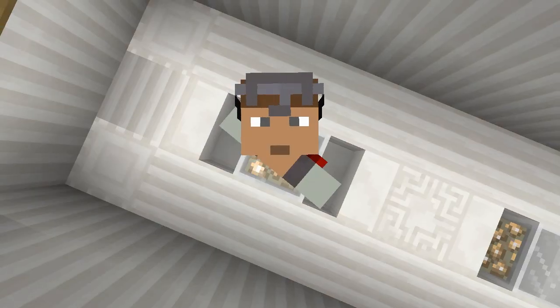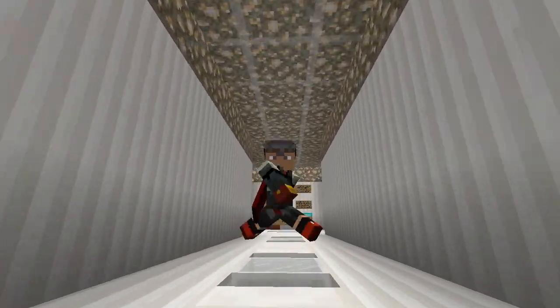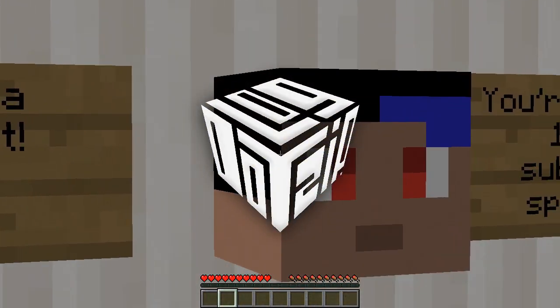Hey, what's going on guys? It accidentally hit my hand. It's me, Log.Zip. Welcome to a very interesting type of dropper map. It is simply known as Down Set Up by Epic Owner. Check it out.